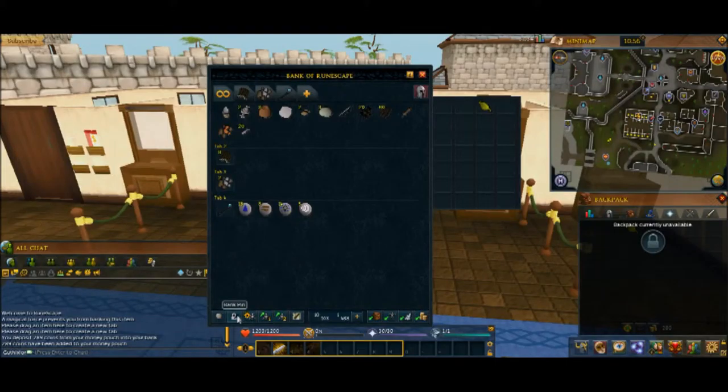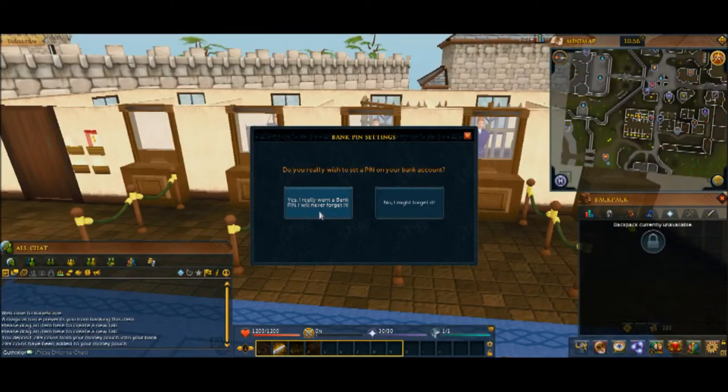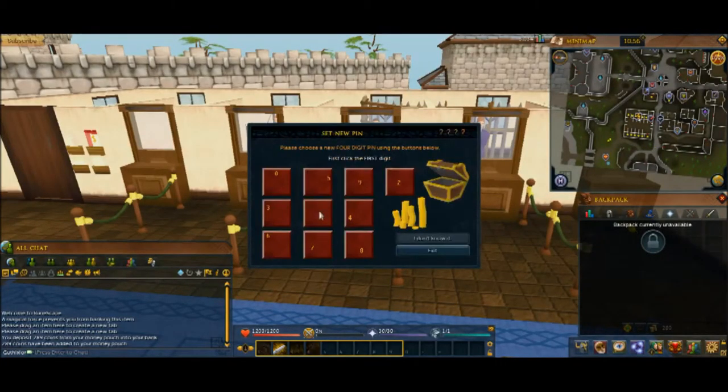I'm going to show you how to do a bank PIN — this is very important. You're going to want to set a pin, always. Make sure it's something you remember. It's going to be a four-digit pin and you'll get this little interface with the numbers.